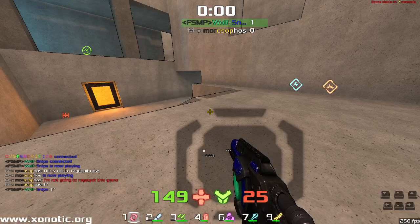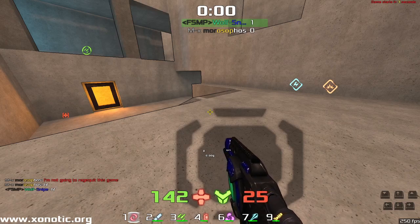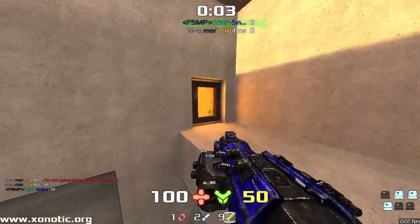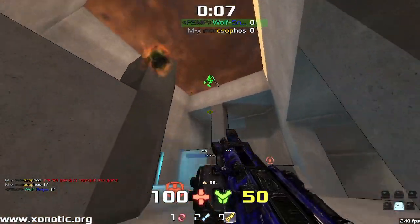Here we go then. Wolfsnipe vs Morosophos on Graphite. We've just seen an incredible rage quit from Moro within the first minute. Here we go — 2020 era demo. Basically the Dark Ages of Xenotic.